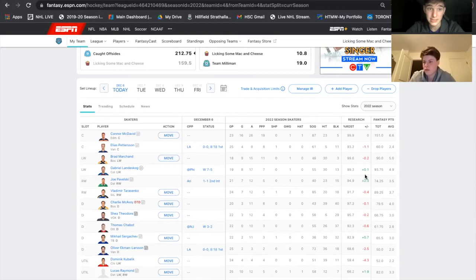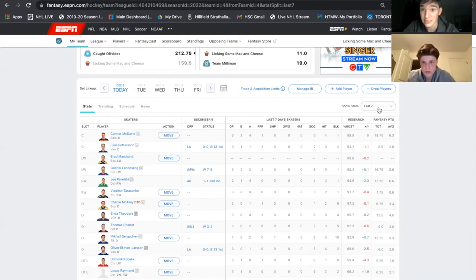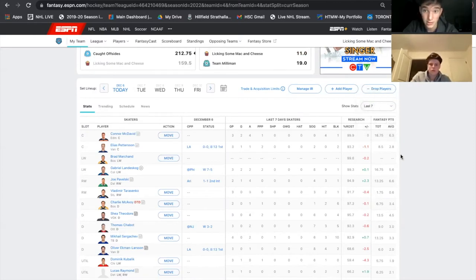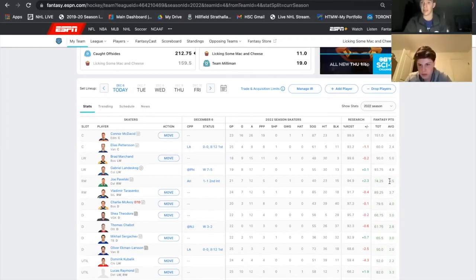For instance, this year Elias Pedersen has been averaging 2.4 points. Over the last seven days he's been averaging 2.8, so he's on a high right now — he'd be primed for me to sell him. Somebody that's even higher on a high is Joel Pavelski, who's been averaging 6.6 over the last seven days, but over 2022 only 3.5. So he's almost doubled his production over these last seven days compared to the rest of the year.